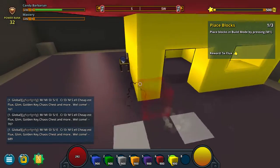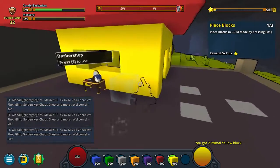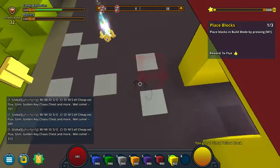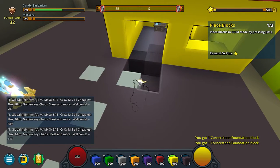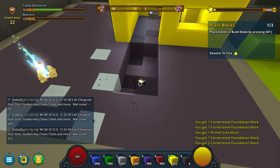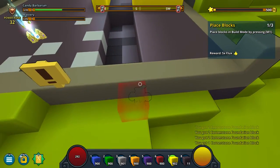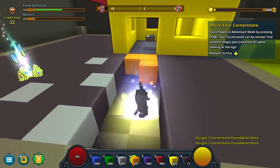I want to put another window here. We have those orange blocks too, which are pretty cool. I want to build a path. This is so cool! Thank you! I'm probably going to start a series on this. Maybe. Don't get your hopes up — but maybe.